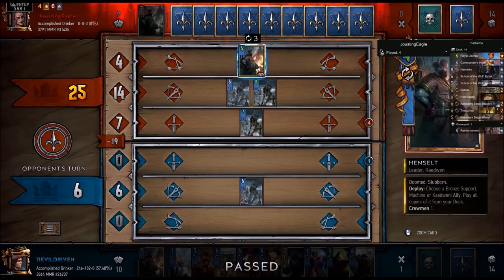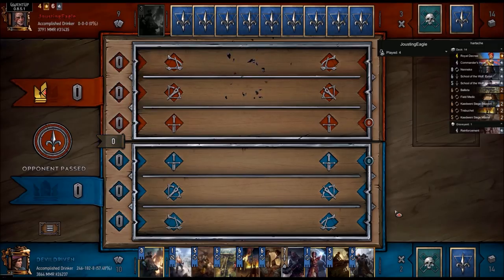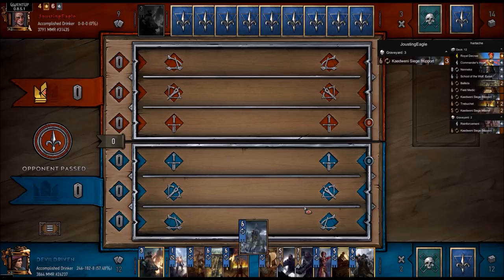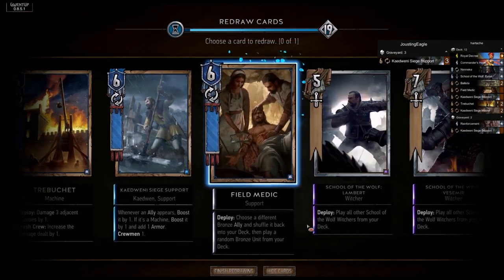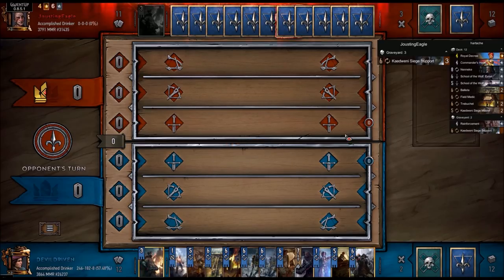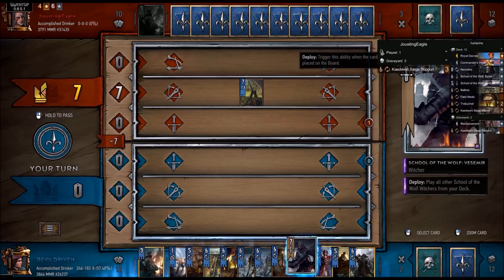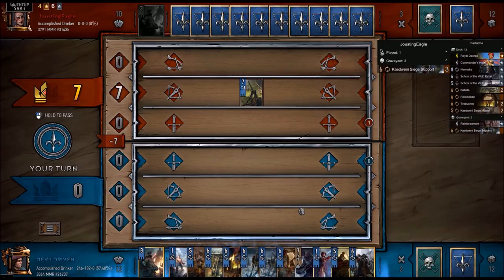He blew his big finisher combo off the bat, so kind of stinks not getting to play the witchers. And we're gonna probably draw two of them - no, okay cool. So we drop Lambert. Alright, this is actually pretty good. We gotta play two cards if we play this anyways. I think we just play the witchers to get up front and we'll see how far he goes with it.